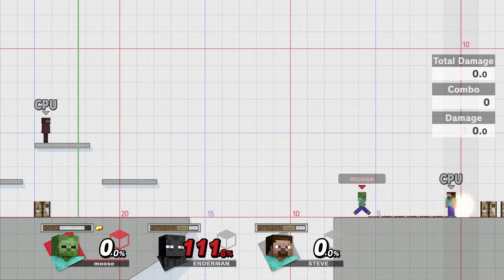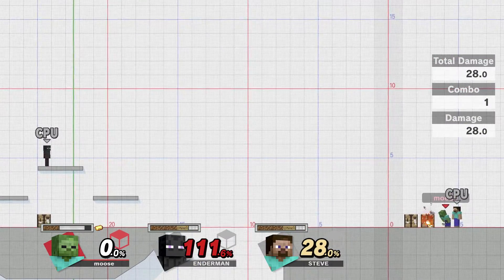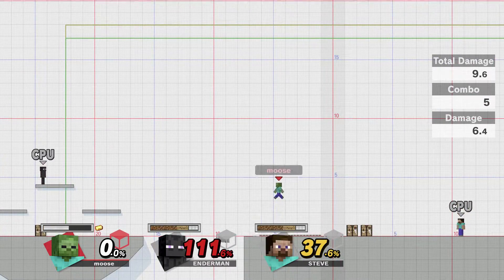Apparently that's how you use the redstone. His down special just lights things on fire, which I find is pretty decent.